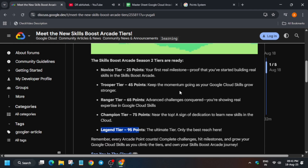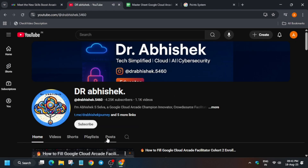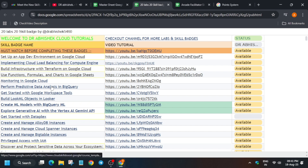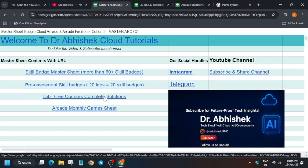Many of you are asking how to complete it. If you have participated in the Arcade Facilitator Program, just follow this master sheet — all these things are available here. The skill badges, when you click on them, redirect you to the skill badges. Similarly, the pre-assessment skill badges: completing one badge gives you one skill badge just by doing one lab. There are 20+ skill badges here — complete them and get 10 Arcade points. Remember, for every two skill badges you get one Arcade point.